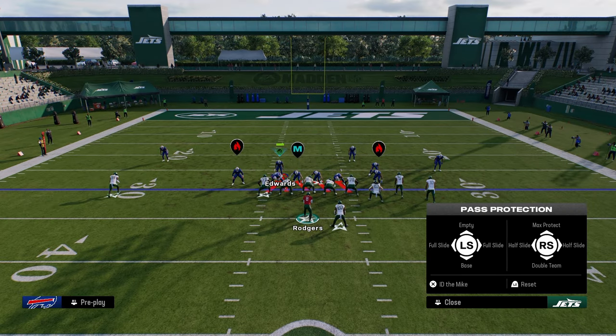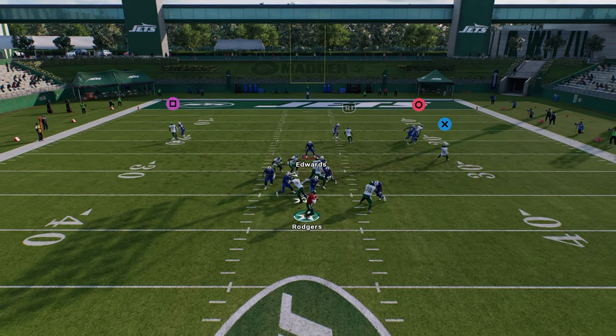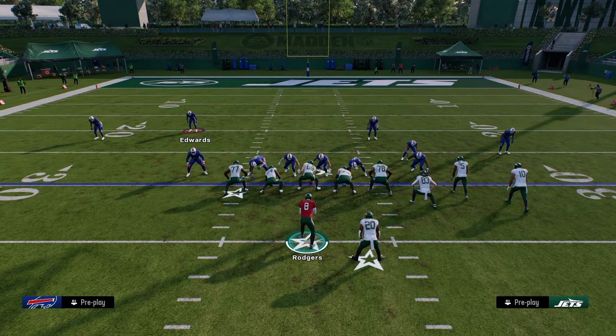Again: full slide to the right, block your running back, ID this guy on the left side, and then step to the right to let that running back get over there. I got instantly shed there — that's practice mode — but in general, this is the best way to block this blitz consistently.